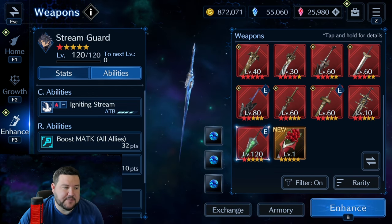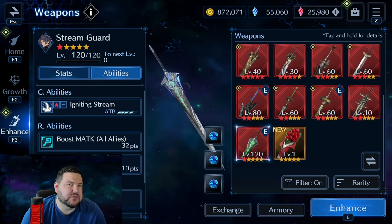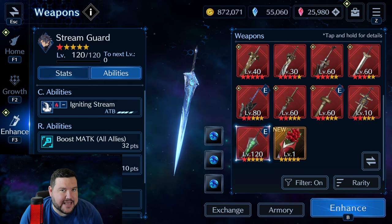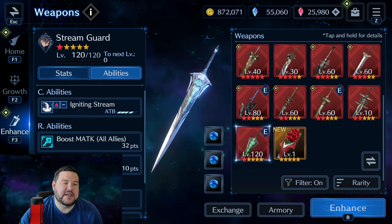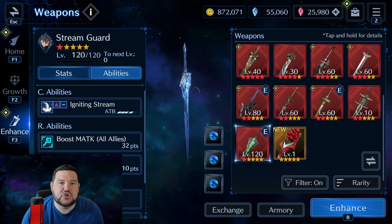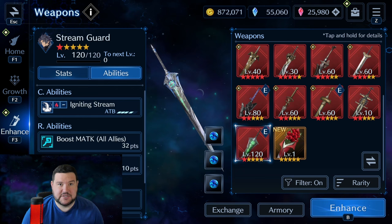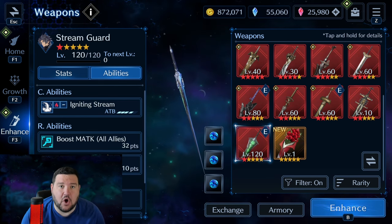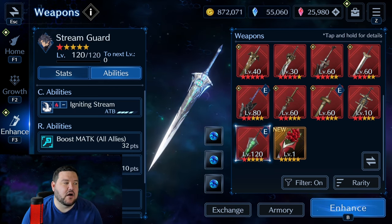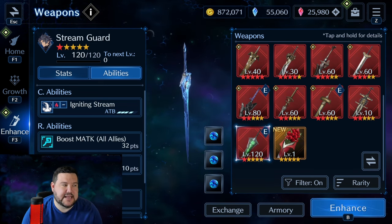There are two weapons I do not possess that are extremely noteworthy. One is Xenogre Blade — I believe that was a Monster Hunter collab weapon for him — and at OB10, it does 940% physical lightning damage to a single enemy. If your HP is above 70%, it does an extra 1.2 times damage, which comes out to 1128% lightning damage. I don't think anybody has to say anything to know that makes him the hardest-hitting lightning unit in the game. Off the top of my head, I don't know that he has a lightning arcanum, but if he got a mastery or an arcanum, the damage he could put out is just really, really insane.